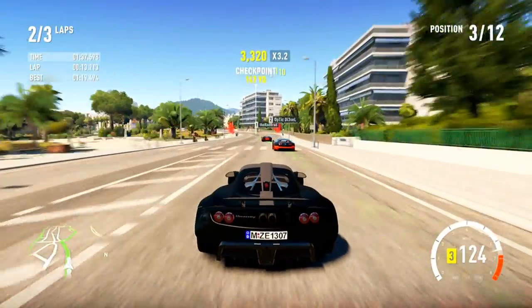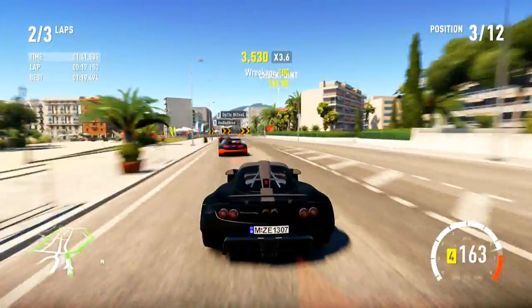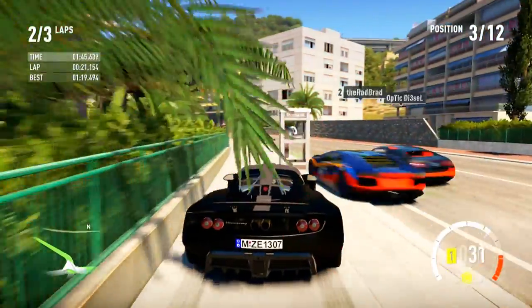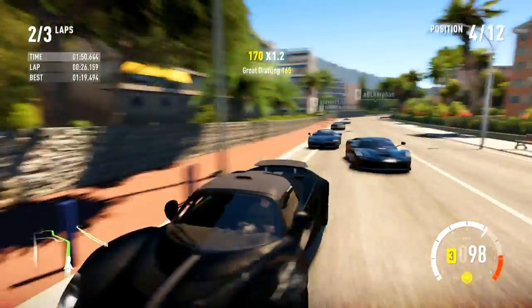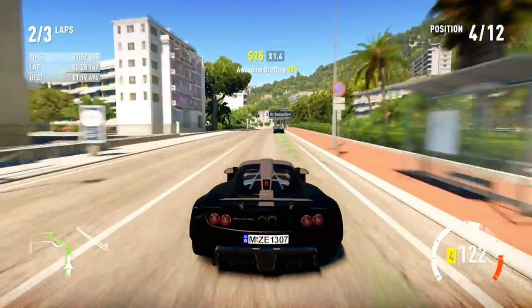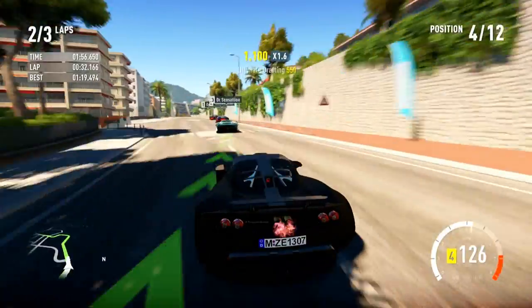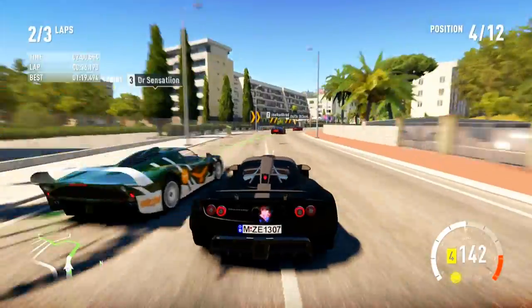I think the Bugatti Veyron Supersport might have hit like 272 or 273, so top speed-wise it might not be quite the fastest, but in terms of acceleration it's an absolute monster. This thing's pretty sick. You guys can see it's pretty much made out of all carbon fiber, which is nuts. It's super, super light. It's impossible to brake with this thing.